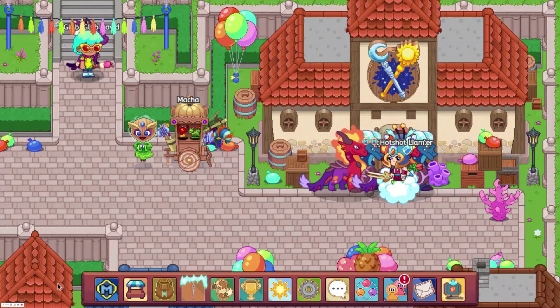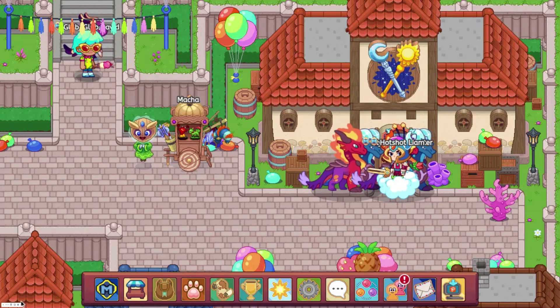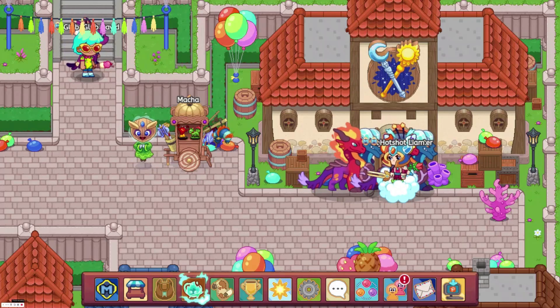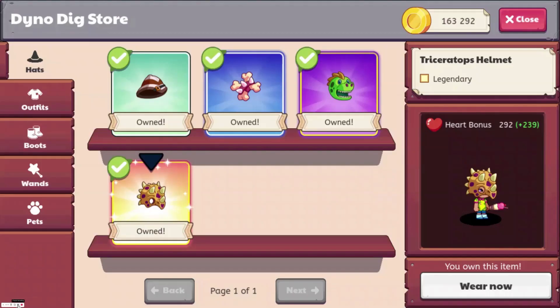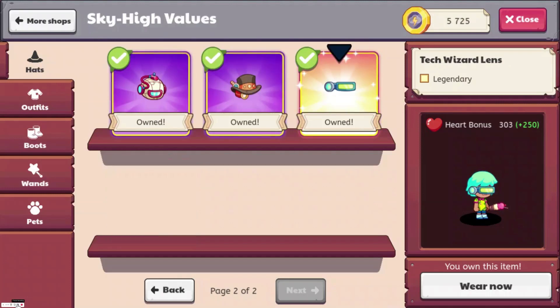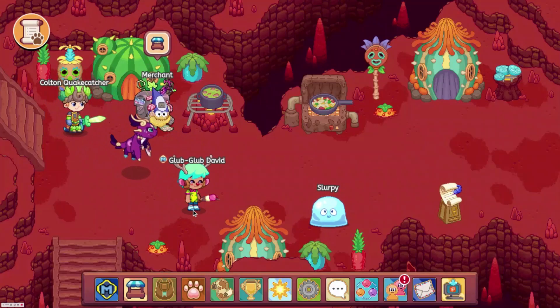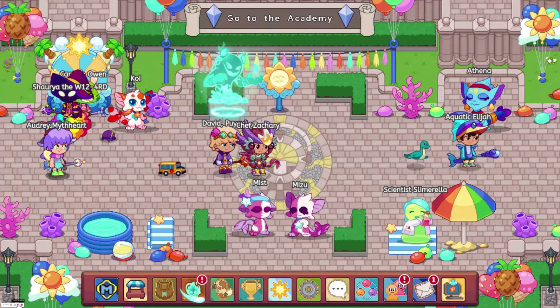Before we go any further, I do understand that a lot of these require membership or are really expensive if they aren't membership, so I'm going to be giving some cheap ones that you can get without membership. The Triceratops Helm has a heart bonus of 292 and you can get this in the DinoDig store. You can also get the Tech Wizard Lenses from Sky High Values in Skywatch for 680 arrows, I think. You can also do the Reindeer Antlers, which have a heart bonus of 302 and can be obtained during Winterfest.